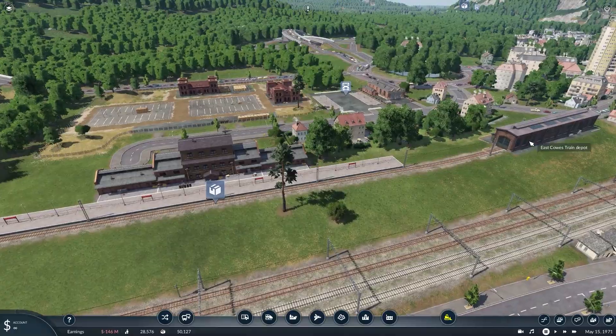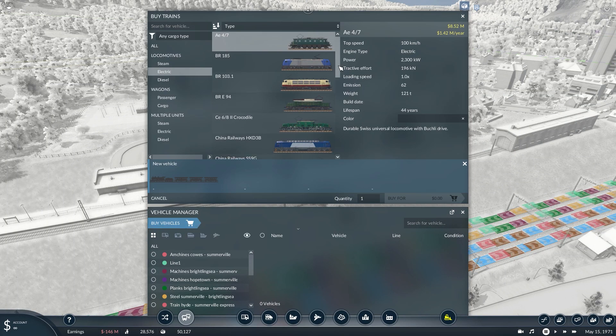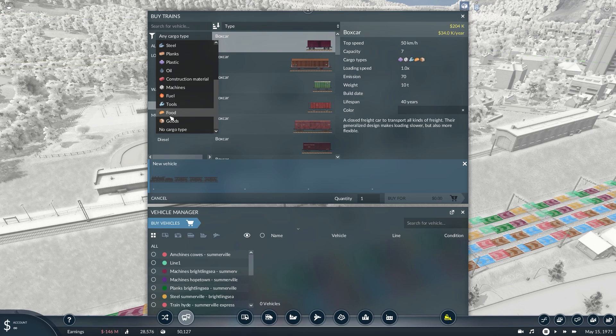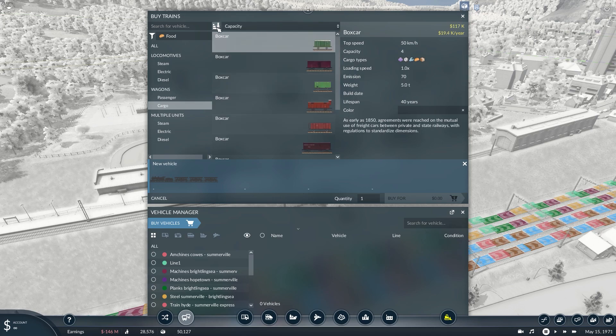Now we need to buy a suitable vehicle. For this purpose we have revised the vehicle store. Vehicles can now be filtered much better — we'll go for wagon, cargo and set the filter to food. Also, you can now sort vehicles to your liking. Because we have big plans we sort the wagons by capacity. This button here sets the ascending and descending order. This boxcar is perfect.